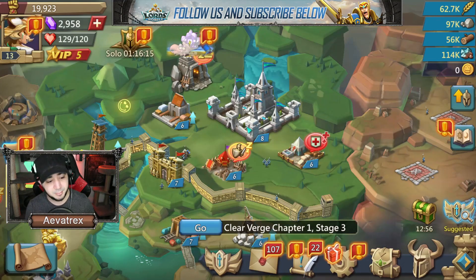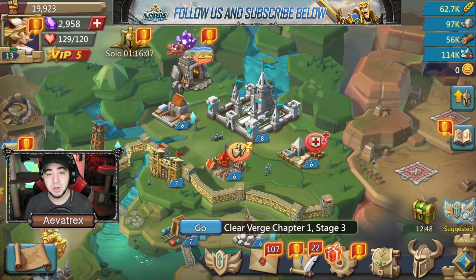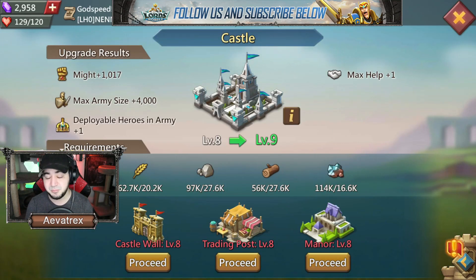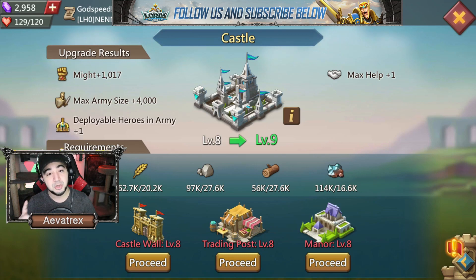As you take your castle up, it will give you suggestions about what buildings you need to upgrade in order to advance the castle level. Before level 25, you can go to your castle, hit Upgrade, and see the buildings listed below that you need to upgrade first. This is a great way to generally take your castle up, because it gives you an array of different buildings to improve. The castle will sometimes take you on a bit of a wild goose chase.